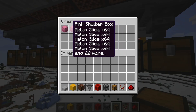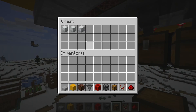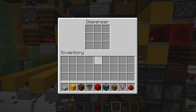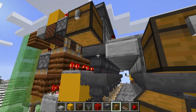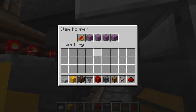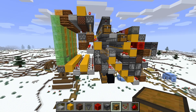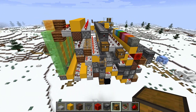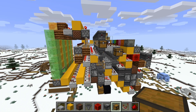Here are our melons, our redstone dust, our emeralds, diamonds, our bone, and our yellow concrete — so everything's back where it needs to be. There are no items buffered in any of these hoppers and our hoppers are fully locked. In this design, because I'm using two hoppers here, you have to put a full stack in the second hopper and a single item in the top. The benefit of this design is that you have the selective slice locking. If you're looking for selective slice locking, this is the one you want to use.